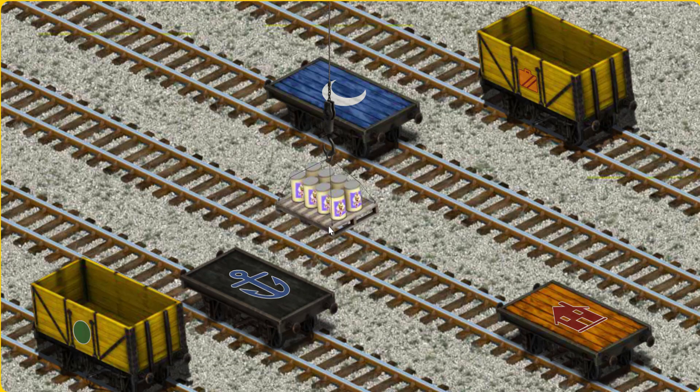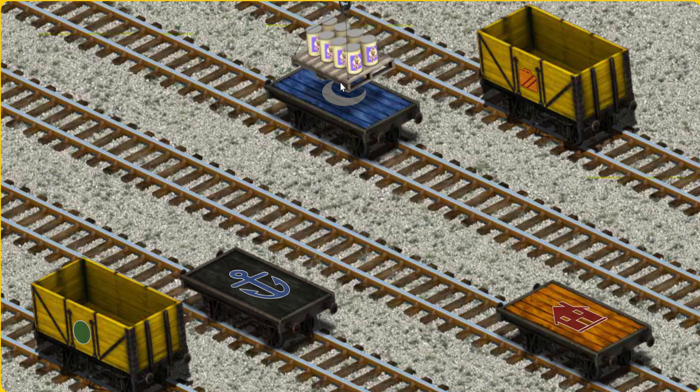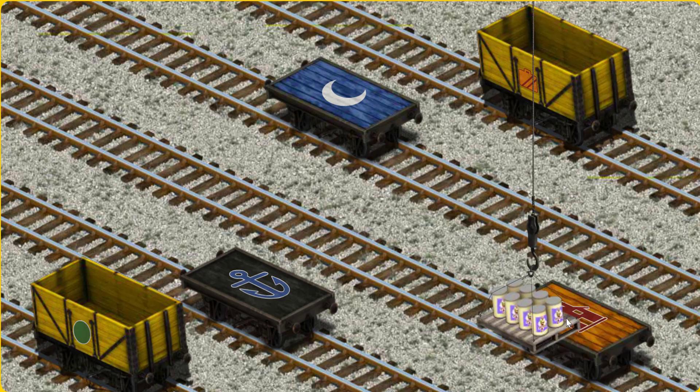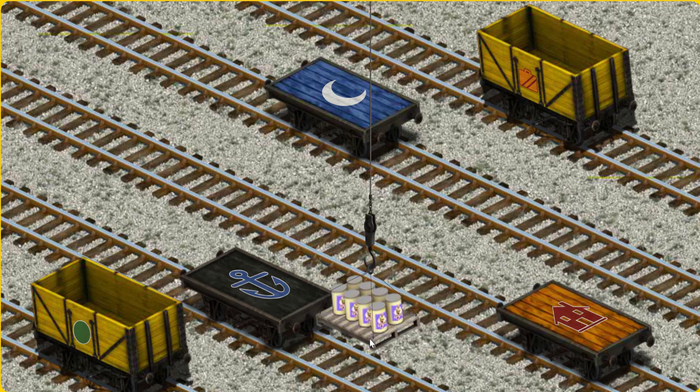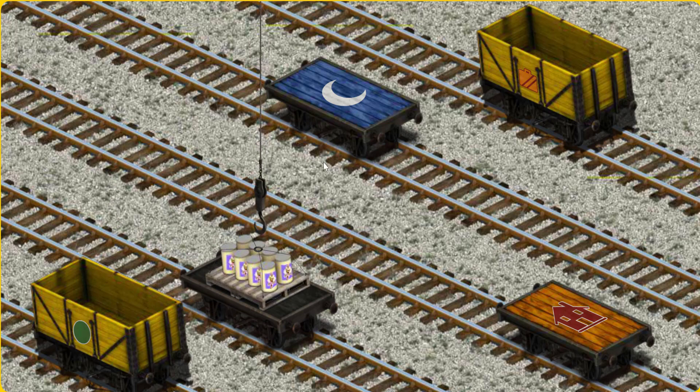Now the cargo must be loaded. Show Cranky where the black flatbed with the picture of a blue anchor is. That's not what we're looking for. Help Cranky, that's not the one. Show Cranky — that's not the one. You found it!